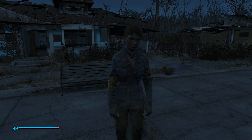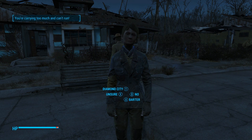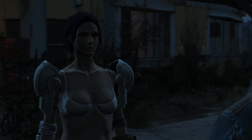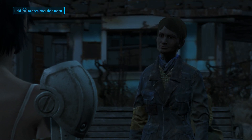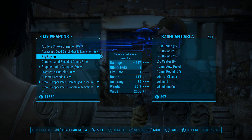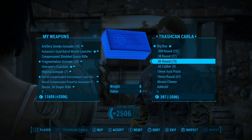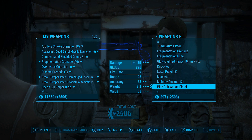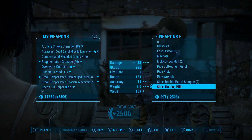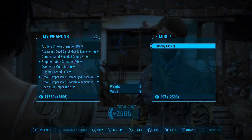I just did this with Trash Can Carla because she was here, and I did it before I shot the other part because I didn't want her to leave, so I only have one Big Boy for this example. All you have to do is click on it so that you're trading it, and that's gonna put her in the negative by that many caps — in this case it's gonna be around 2,500. Most merchants aren't gonna have that many things that you actually need to buy, so you don't need to lug around a bunch of these, or you can even just do it on a per-merchant basis — just run back to your storage area or give it to your companion.